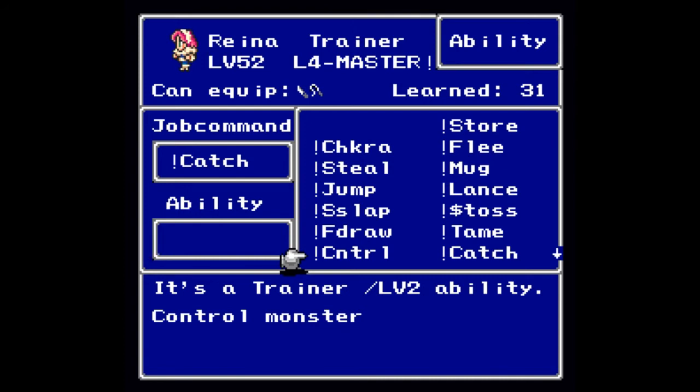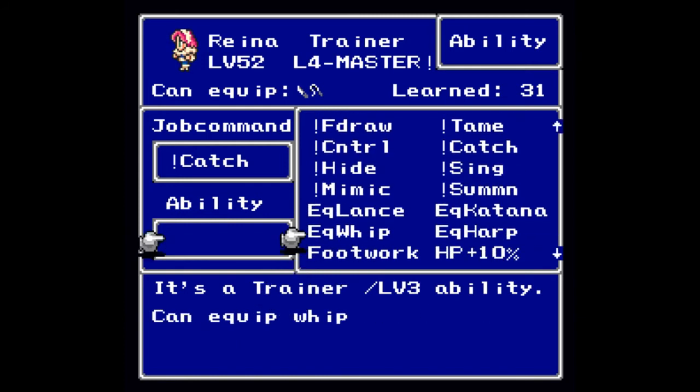At level two you will learn Control — Control is a very important ability if you would like to learn Blue Magic. You cast Control and if it works the enemy spins around like it's confused, and then next time the Trainer gets a turn, the monster's abilities show up on the screen instead of the Trainer's, so that you can cast those spells or use those attacks. At level three you will learn Equip Whip, so that you can bring the whip forward to other job classes.